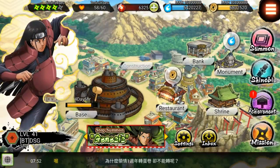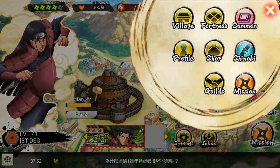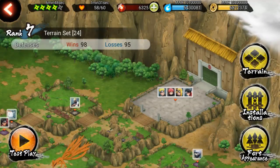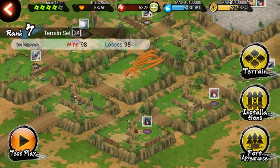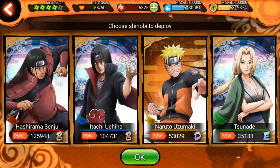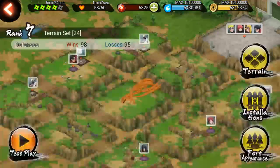If Hashirama is this good, I really cannot wait until Madara gets here. So this is the base I set up — it has tornado traps and everything. I got all these losses before this base, but I literally made it last night and two people attacked me; I won both — it was 96-95 and now it's 98-95.